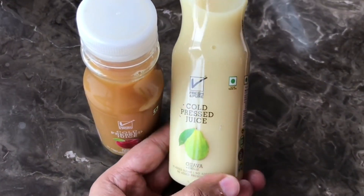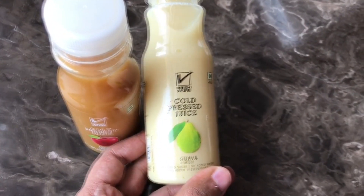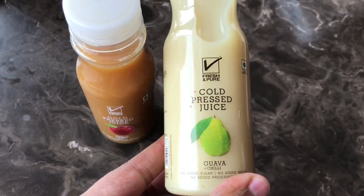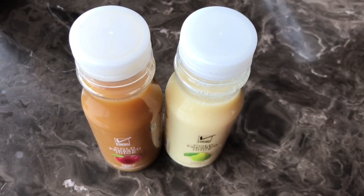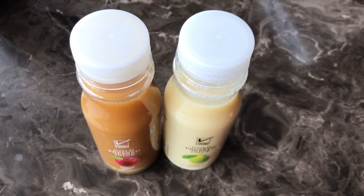That's the guava one — it's guava with chili. Costs around 75 rupees or around a dollar or so. The chili flavor goes really well with guava. Because these are cold pressed, you also get all the nutrients. Quite nice, check it out.